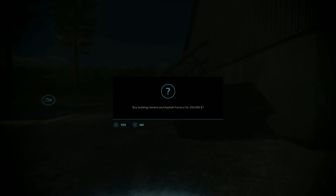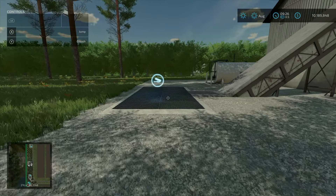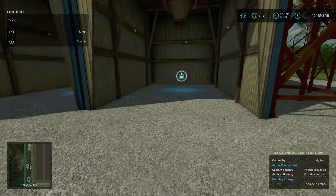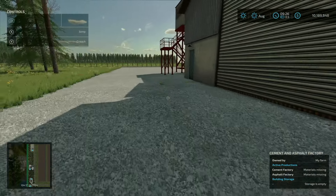A little further down is the cement and asphalt plant — 250,000 to purchase. You can make cement from sand, lime, stone powder, diesel, and gravel; and asphalt from gravel, sand, and diesel. Input here, outputs here and here.